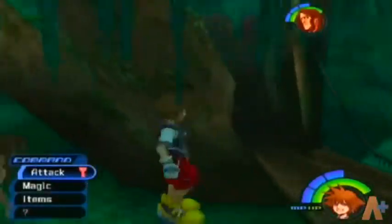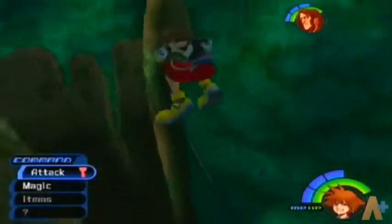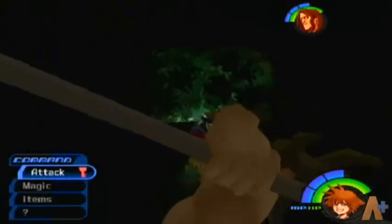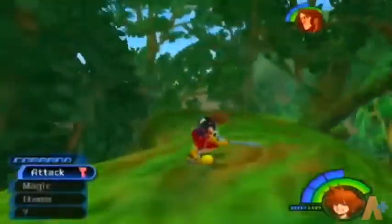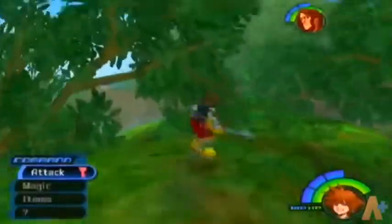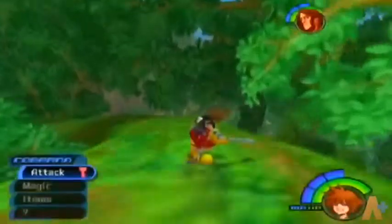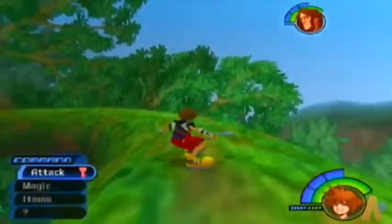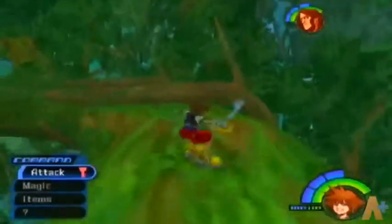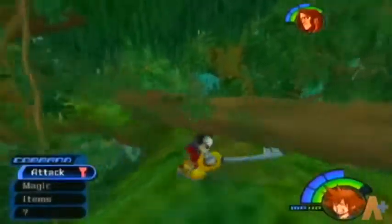This world actually has a little mini-game where you can slide down a tree with Tarzan. It looks pretty cool at the start, but it's actually really bland. You can't fall off the edge. You can get hit by branches — I just jumped over some branches there — but it won't kill you or knock you off or anything. It just does a tiny bit of damage. See, it barely does anything.